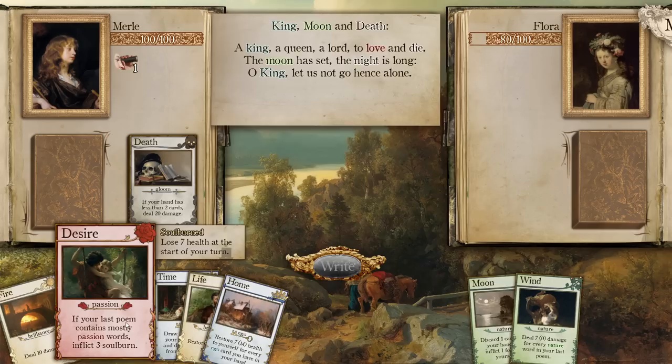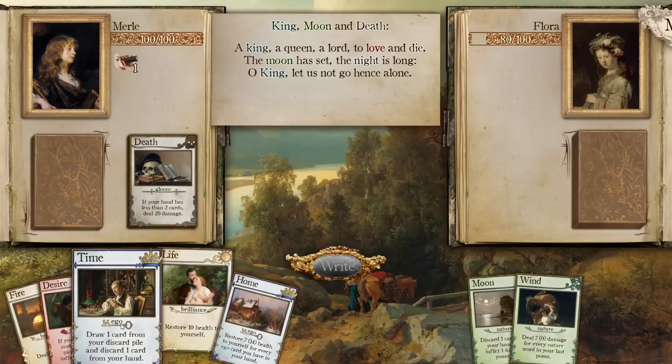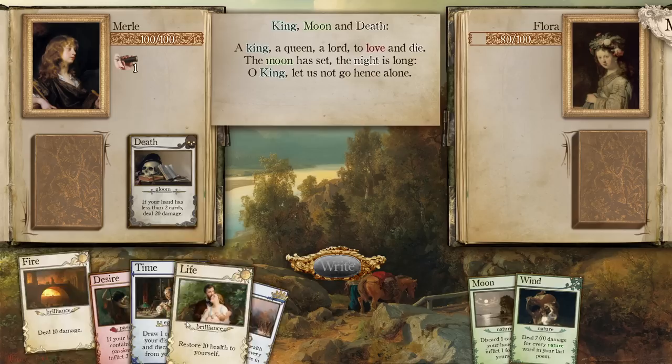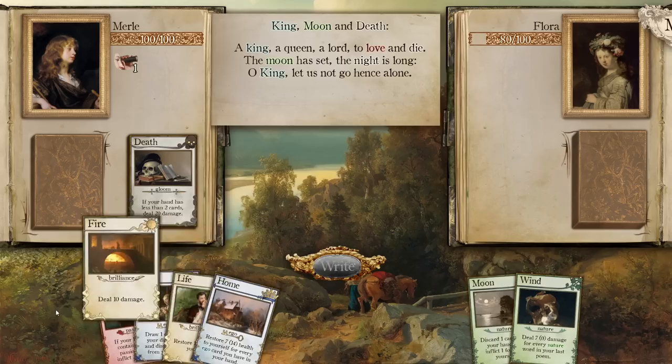Restore 10 health — irrelevant to me right now. My last poem does not contain mostly passion words. I should have seen if we could edit our deck. I'd imagine no, because it said we had 15 cards unlocked, and we have a 15-card deck as far as I'm aware. I think we just have no choice but to go with what we got.